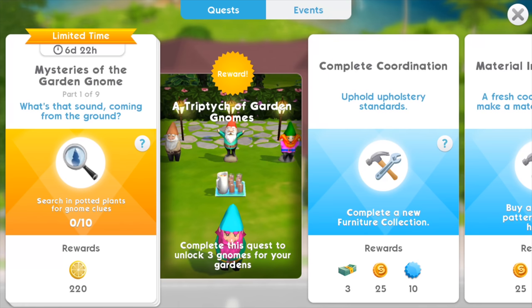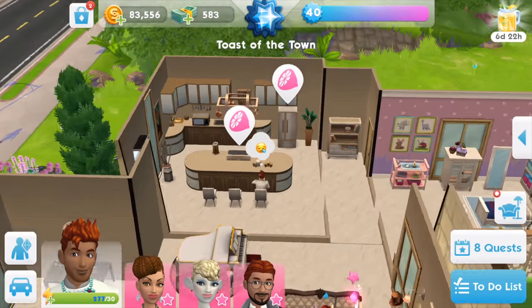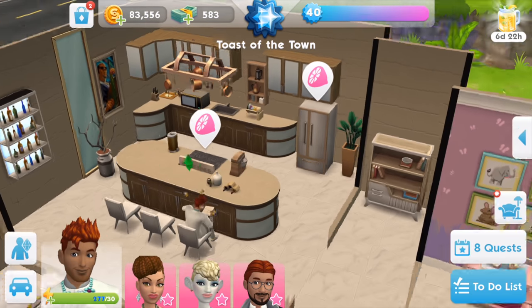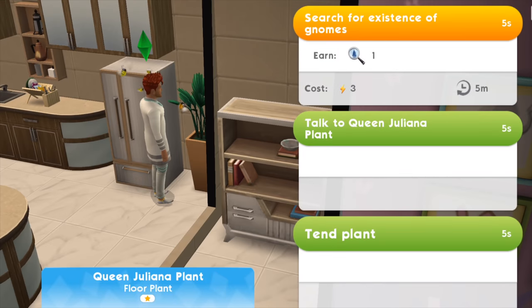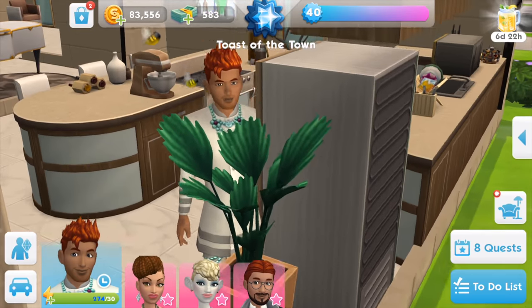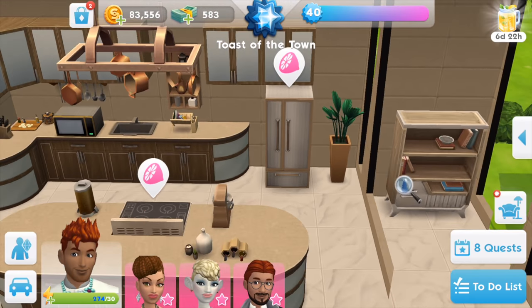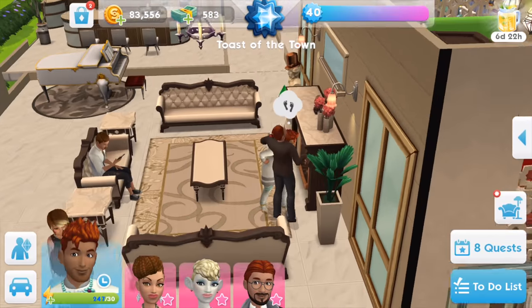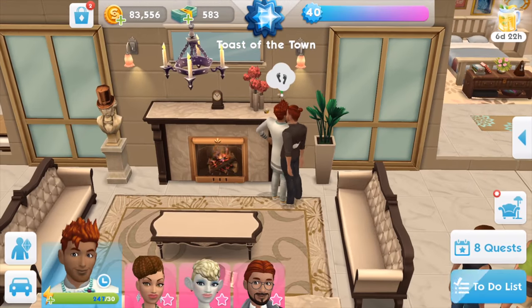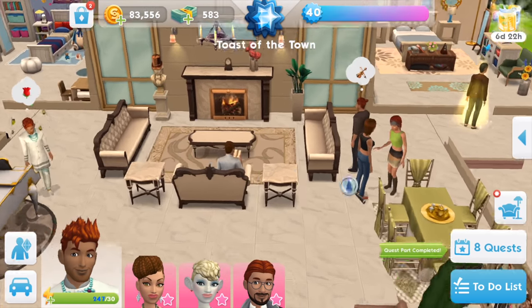I have to search in potted plants for hidden clues and do that 10 times. It basically works like the hot tub event and the world of luxuries event. I click on the potted plant and have to wait a few minutes to click again. I already have about 10 pots around the house, so I'm fast-forwarding to the last pot — and we're done with that, quest part completed.